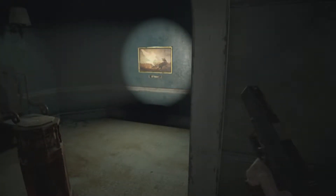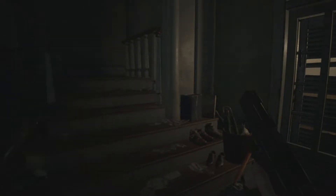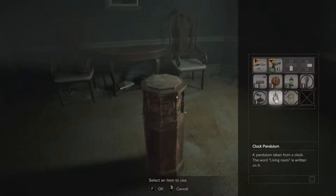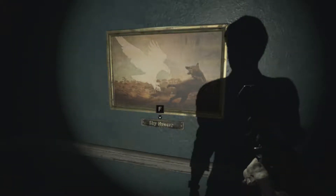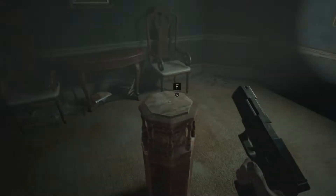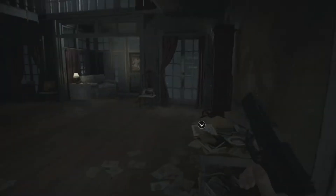So we have a pendulum, and there was a clock on the other... Is that a shotgun, or is that just a statue? There's nothing else for us in this — oh, hello. Chem fluids. And what is this? Some sort of puzzle here. A painting named Sky Hunter — it depicts a dog looking up and barking. There seems to be a bird missing, like an eagle or something. Maybe if we place an eagle statue here, the shadow will complete the painting or something. This is feeling like classic Resident Evil.